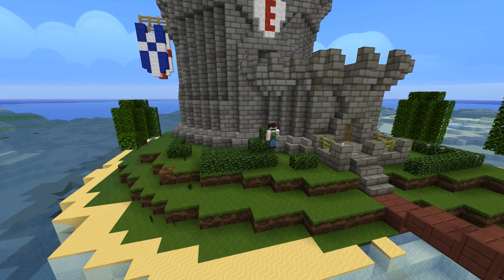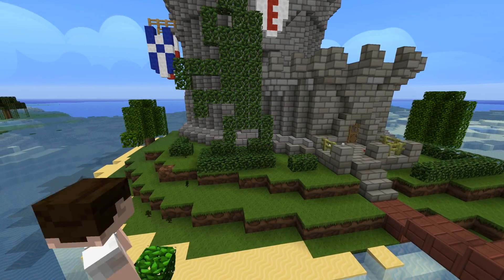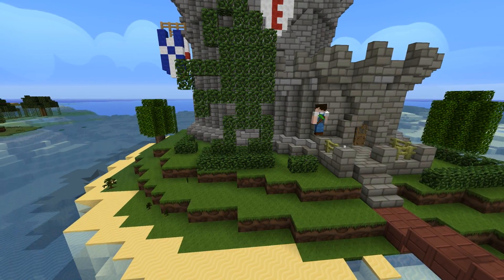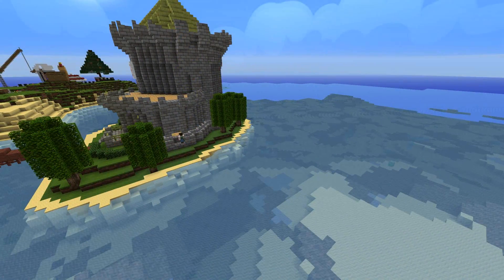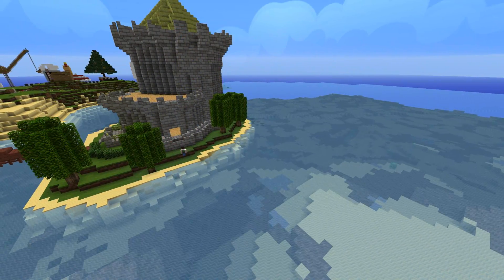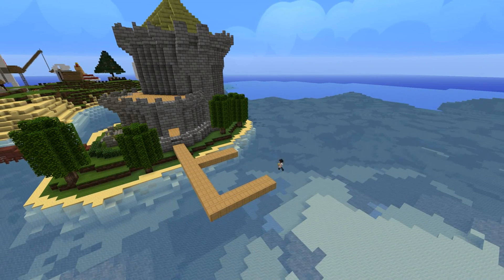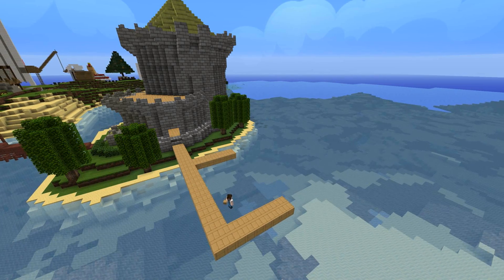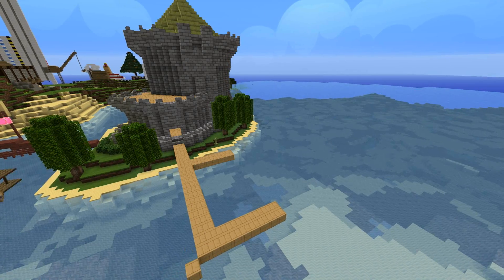I also wanted to build a hedge statue for her, so I began to build a lion out of leaves. Unfortunately it wasn't something I was happy with either, and in the end I got rid of it before the final build. There's only one step left and that is the docks — she's going to arrive in style on a massively cool yacht, and that yacht needs a place to dock. So I started building docks using lime wood planks and lime wood logs.